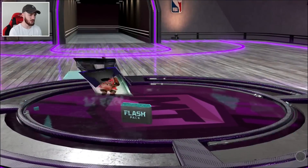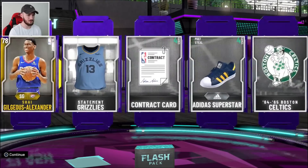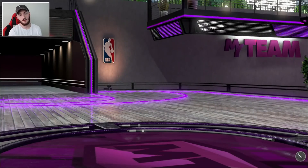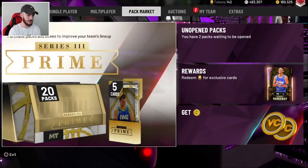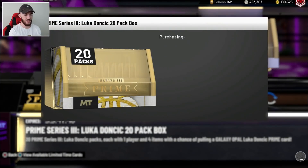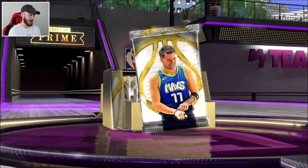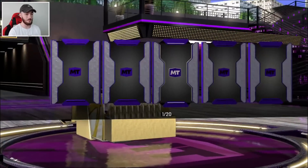We've got a Flash Pack right here — this wasn't a Locker Code actually, this was a daily login reward. What an L. Luckily though, we have a lot more packs to open. We'll go into the pack market now. I've got 180K MT to spend on these Luka packs. The reason I still have so much MT is because when I did my original pack opening when these came out, I pulled Opal Luka and Trae Young within both of them in one box.